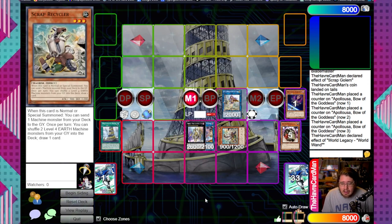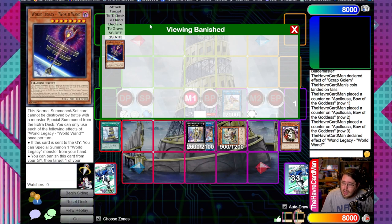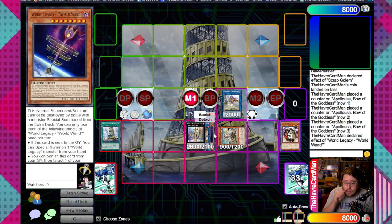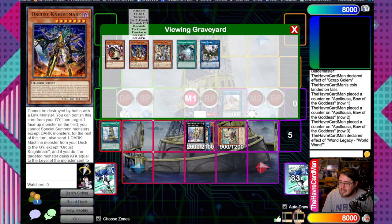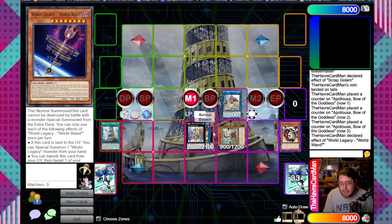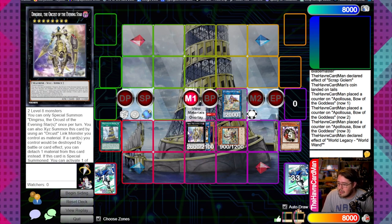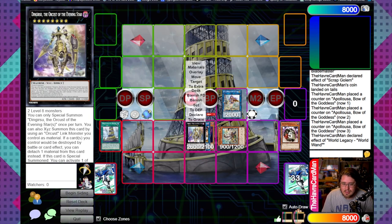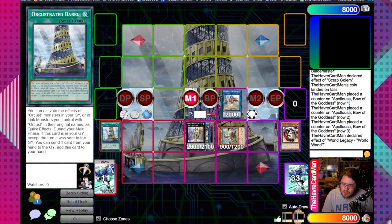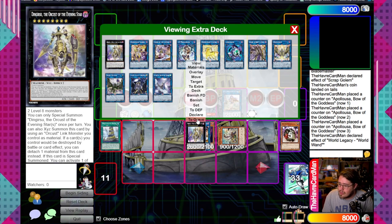If you didn't want to send Rosenyx back to the deck, you could have tucked it under Ding Gearsu for the next turn. If you open multiple Recyclers and want to guarantee a good target to send next turn, sending Rosenyx back works. The World Wand is good because you don't need to rely on getting it dumped from Recycler - it's an easy way to get it back into the graveyard as follow-up, letting you banish Nightmare and Symbol Skeleton later for extra fodder and creating that infinite resource loop.